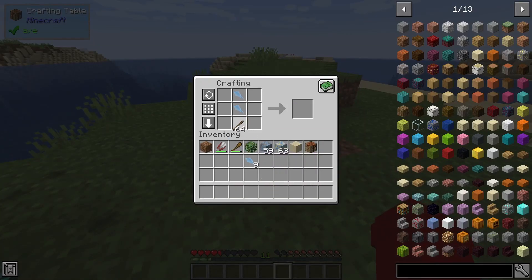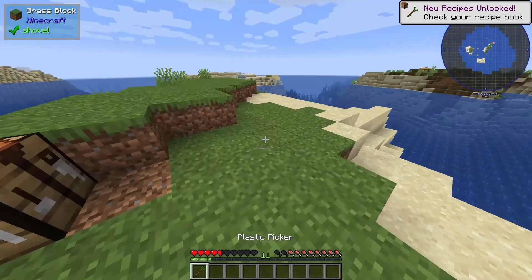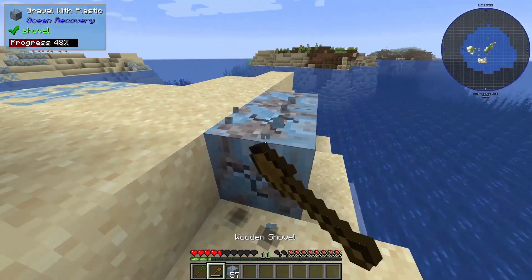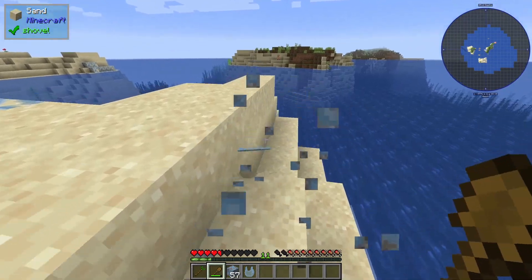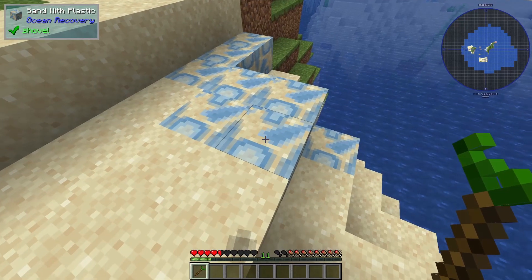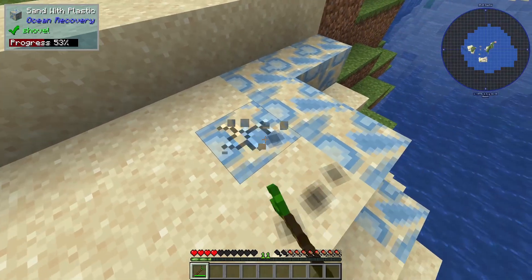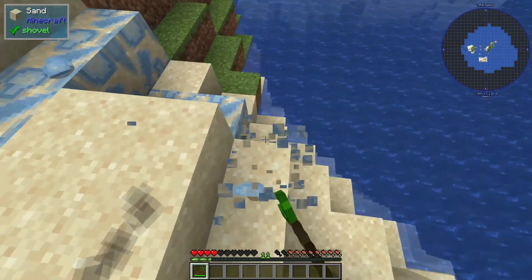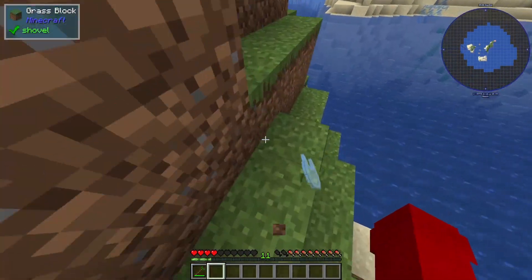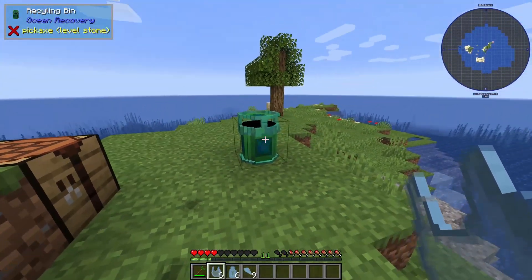After you get the shards, you can do a lot of stuff with them. The first thing you might want to do is make a plastic picker — it's crafted in the shape of a sword. When you mine the plastic blocks with this instead of a shovel, it acts as a shovel so it mines faster, and the sand stays in place — you get the plastic item without removing the sand block.